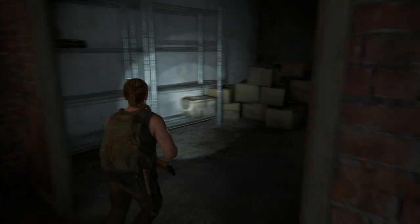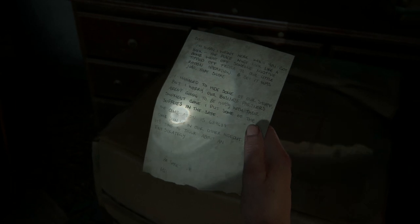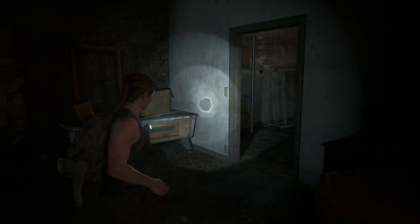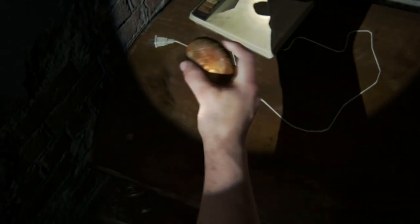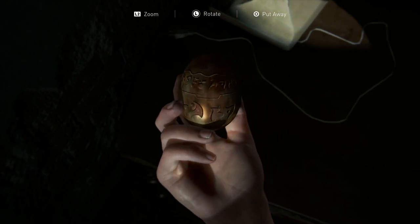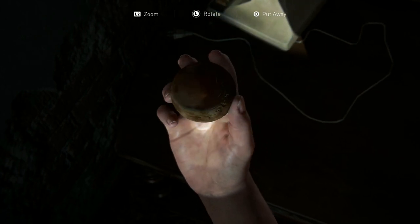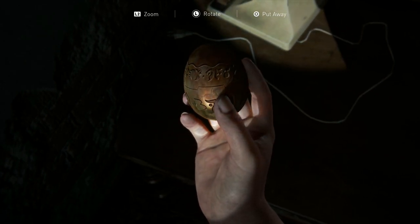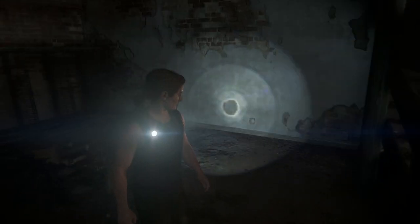In that building, there is a safe combination on the boxes, which is obviously pretty important. And in the next room, you'll also find a literal Easter egg on the table — a relic that a lot of Naughty Dog fans will recognize from games like Uncharted and Jak and Daxter. I believe this is supposed to resemble the precursor orb, which was basically a collectible that worked like a currency in those games. Picking this up will unlock the Relic of the Sages bronze trophy for finding the strange artifact.